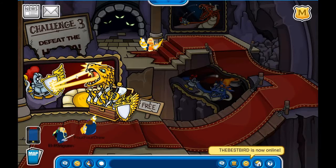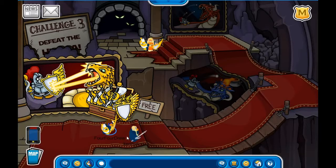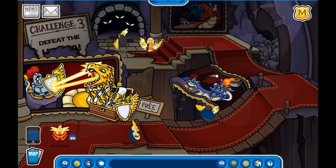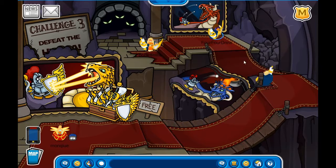You need the shield — holding the shield blocks the rays from the yellow one. On the blue one you drop lava on it, and on the red one you simply throw snowballs at it. Now we know this because we are going to defeat the hydra.